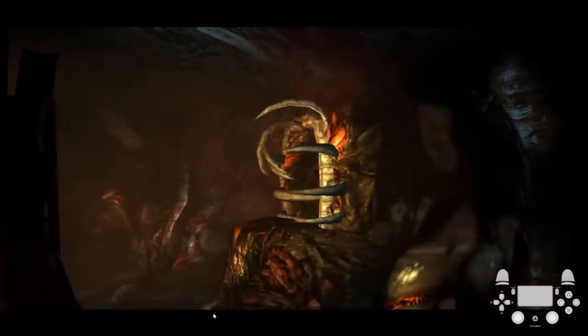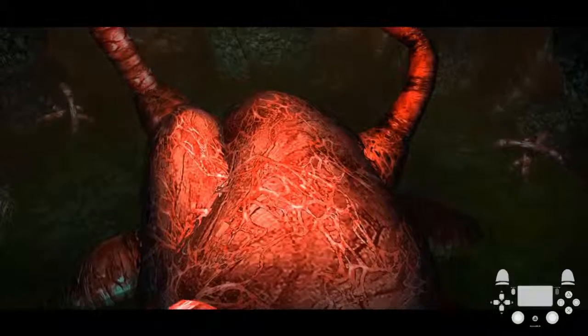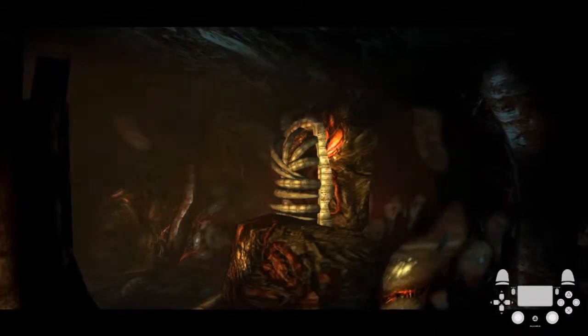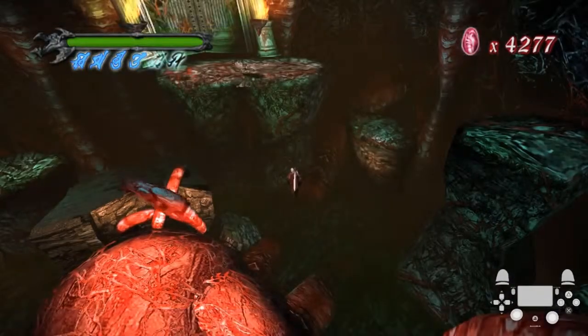So we're just going to watch that again, just so that you guys have an idea of what's going on. So: vortex, one, two, Helm Break, Stinger jump. And then just wall hike back up.